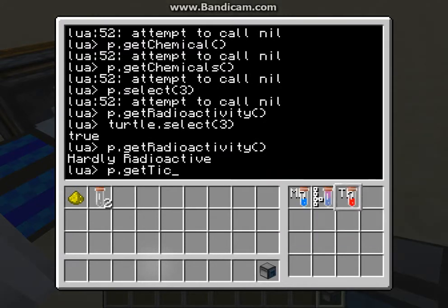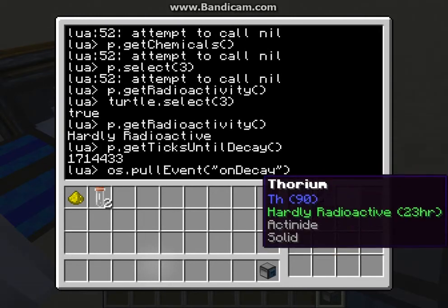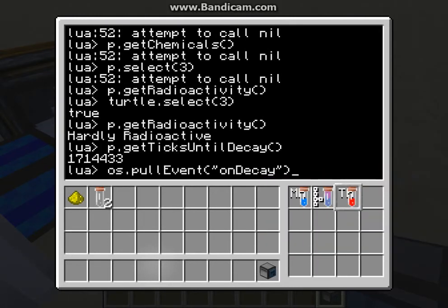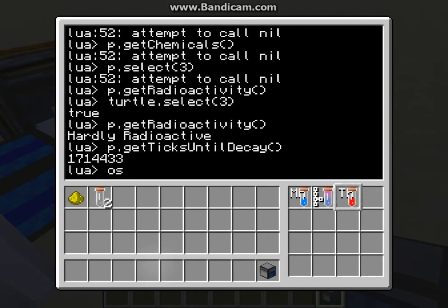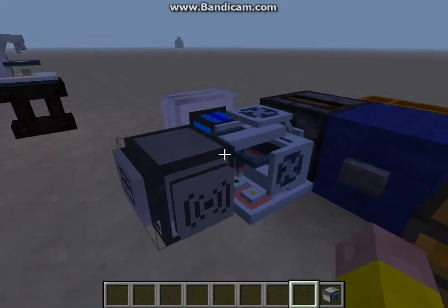You can also do P Get Ticks Until Decay — self-explanatory, it will return the number of ticks until this element will decay. You can also do OS.PullEvent on Decay, and this will not return until any element within the inventory decays. There are a lot more functions that come with the Chemistry Turtle.